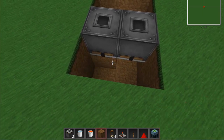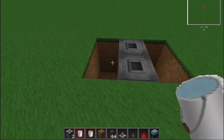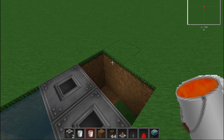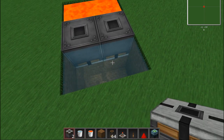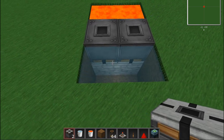Now we just fill this up — temporarily you have to fill it with dirt or any other block you want. On one side we'll put water, two water buckets, and on this side we'll put two lava buckets. It has to be two, otherwise it won't work. Now we can get rid of this dirt, and it will automatically generate cobblestone.